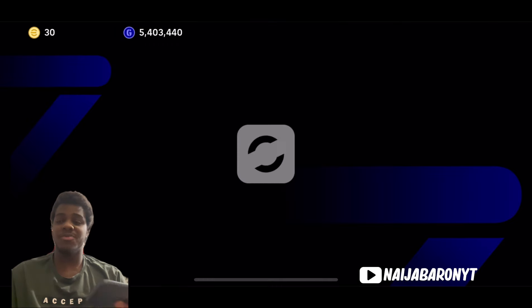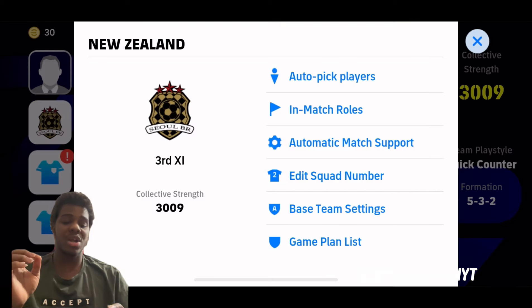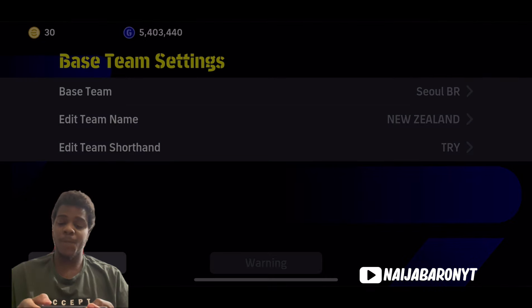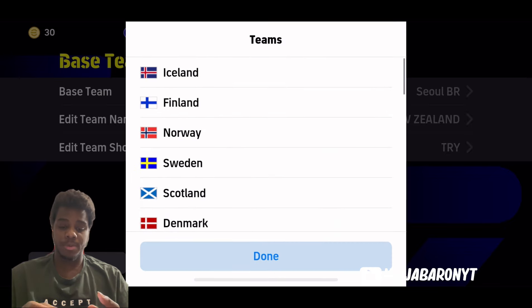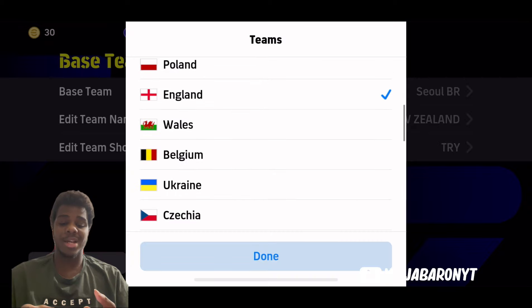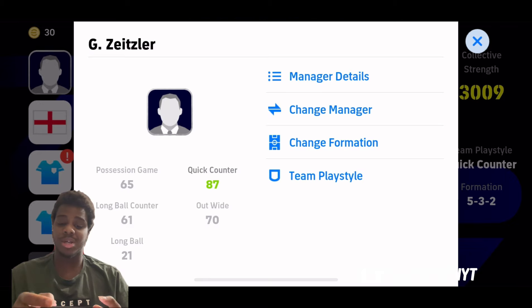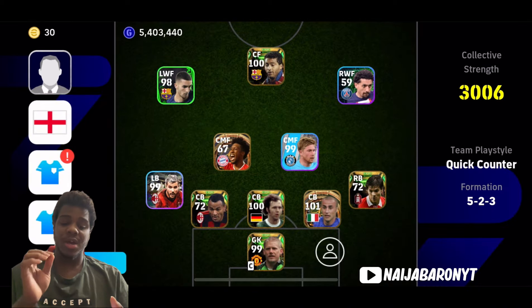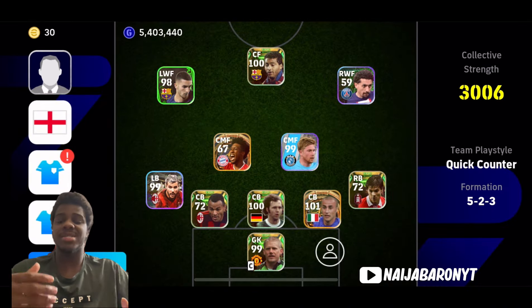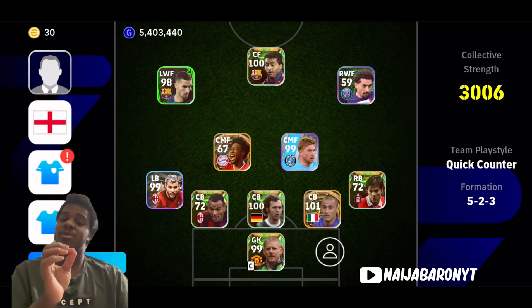The third formation: go to base team settings, tap on Europe National, and the England formation is back. We're hearing they might take the formations out anytime soon. There are two England formations here — one has five defenders with wingers, and the other one has just two strikers. This one has wingers.